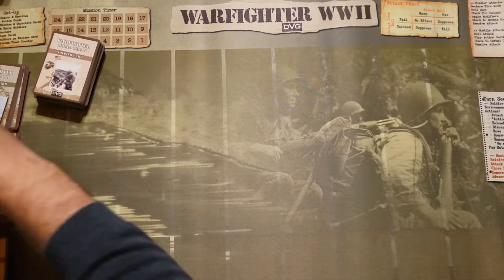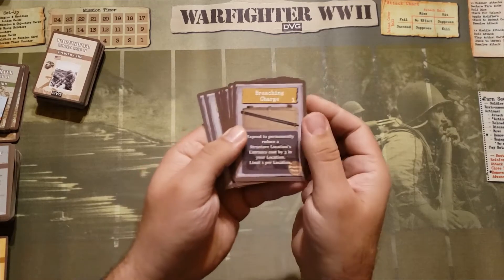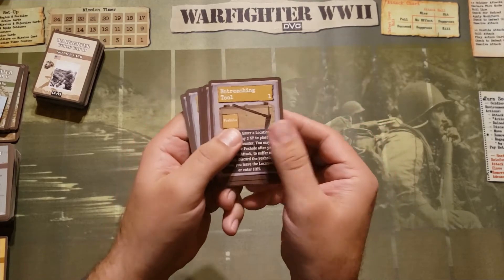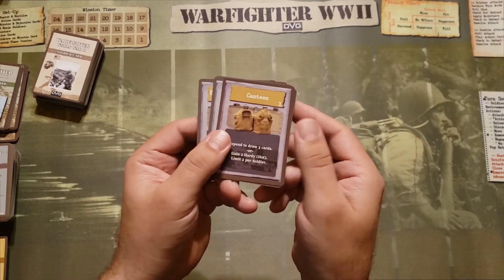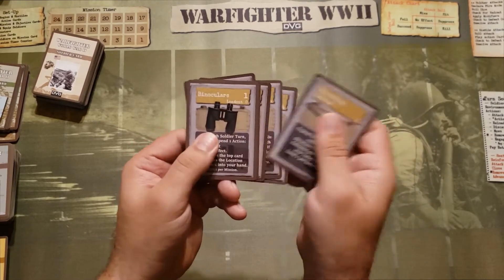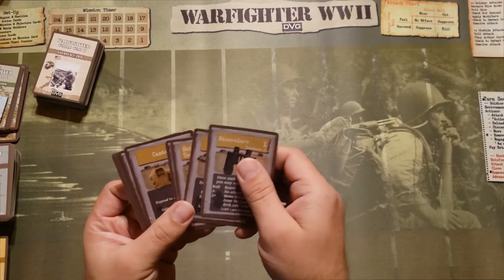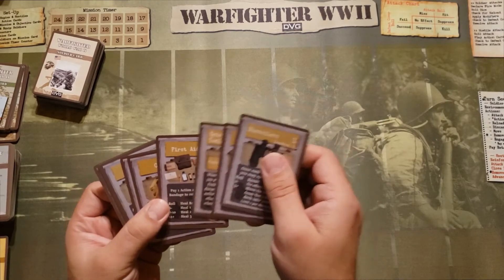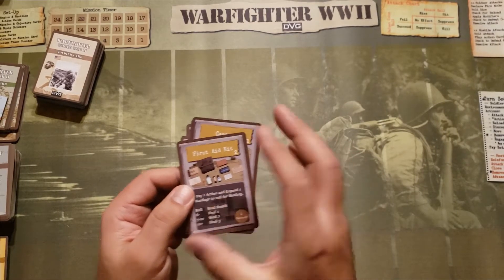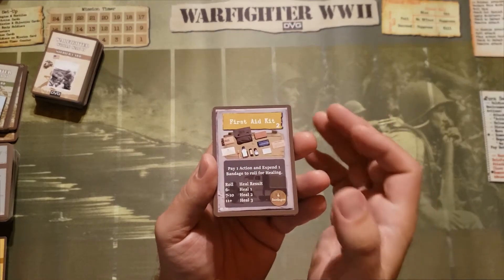Moving on to equipment cards: there's a breaching charge, entrenching tool, first aid kit, canteen, camouflage, binoculars. All these cards give you added bonuses or defenses, abilities that you might not otherwise have. The first aid kit is obviously going to help heal — it comes with a number of bandages, and as you use one you expend a bandage to roll for healing.